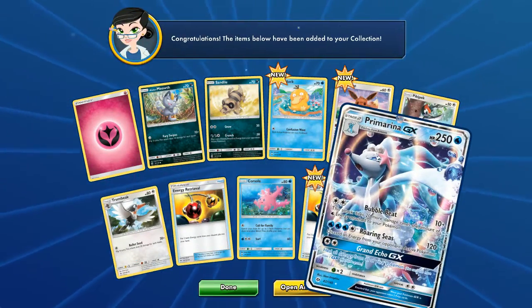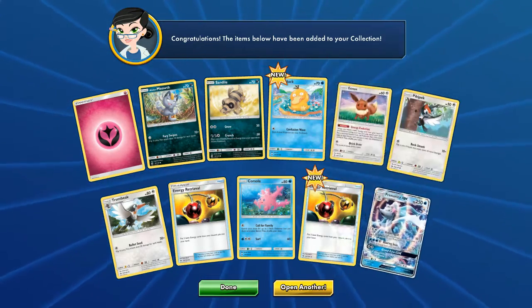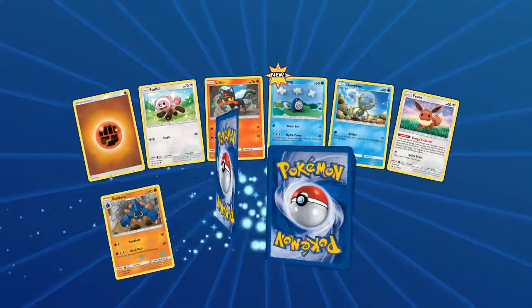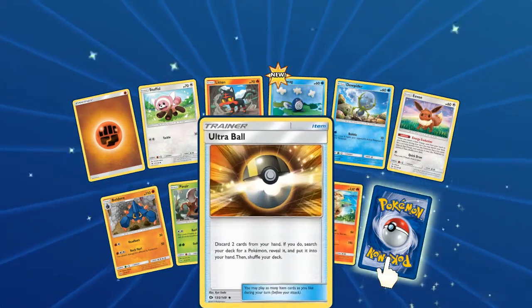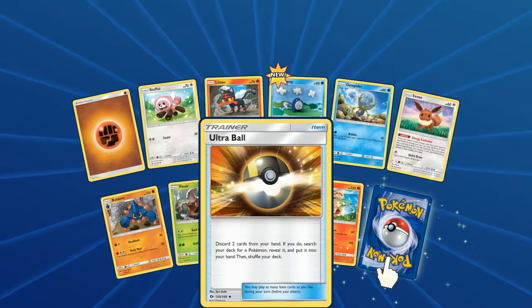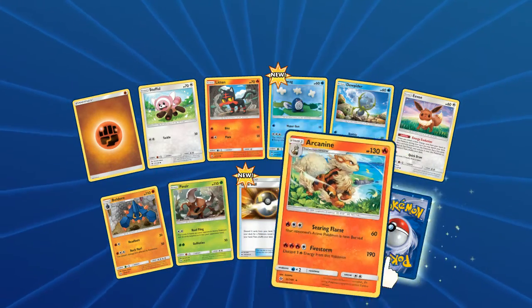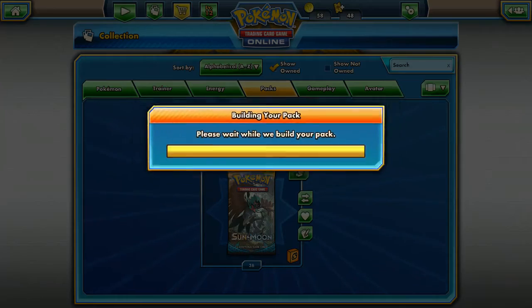Energy Retrieval was a reverse and a Primarina GX — not the best card in the world but I'll take it. It's new, it's a new GX, it's a good get. It might be trade fodder. We got an Ultra Ball — but can we get the secret rare Ultra Ball? That's the real question. We got a reverse Arcanine and a regular rare Stoutland — thanks for getting my hopes up, game.